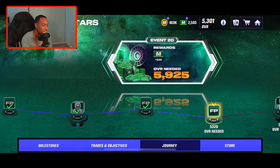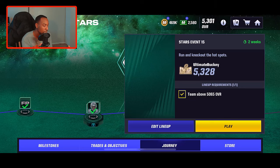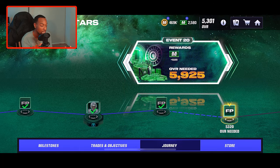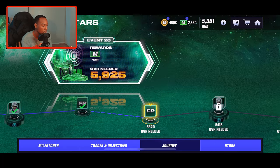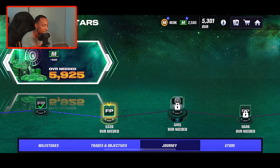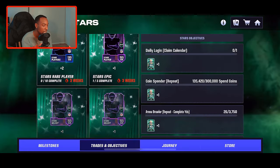What we're going to do right now — I already went through the journey and I actually claimed the Kyle Pitts. I had a high enough overall to get through the field pass to the point where we could go ahead and get him. He's actually a 181 overall tight end, so I was glad I was able to get him no money spent. I utilized the weight room to get my overall up to 5,301.